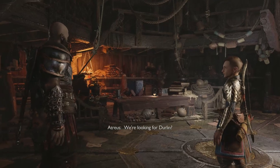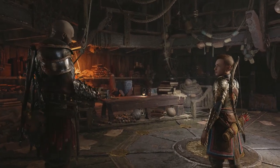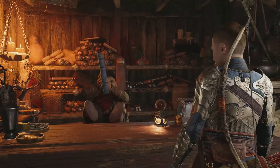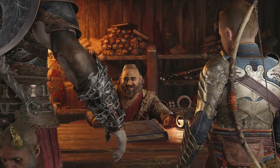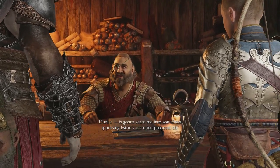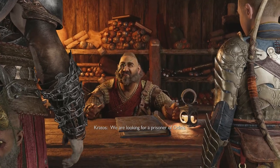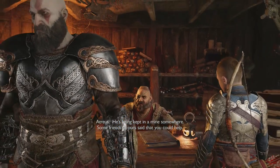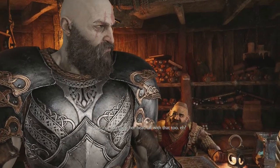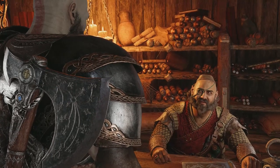We're looking for Durland — do you have an appointment? No we don't, but has anyone ever had an appointment here? There's nobody here. Here to collect on something, pal? Think providing a blade on your hip is going to scare me into approving Estrin's accretion proposal? We are looking for a prisoner of Odin's — being kept in a mine somewhere. Some friends of ours said you could help. She was my wife — yeah, you gotta chill with what you're saying.